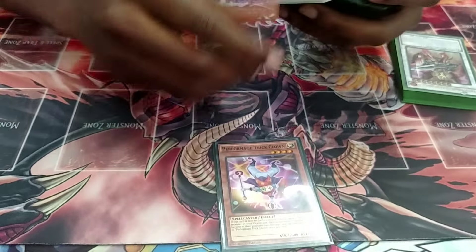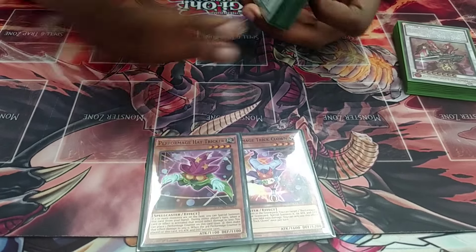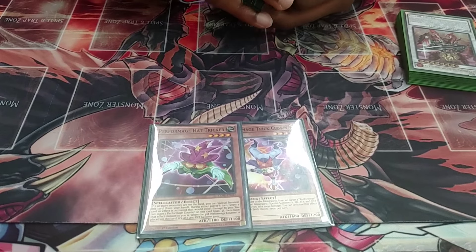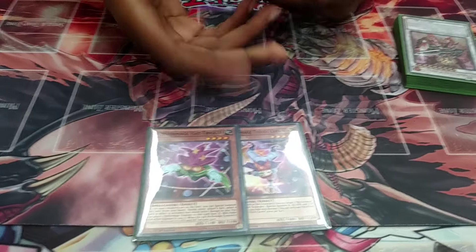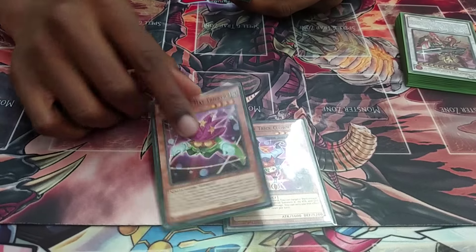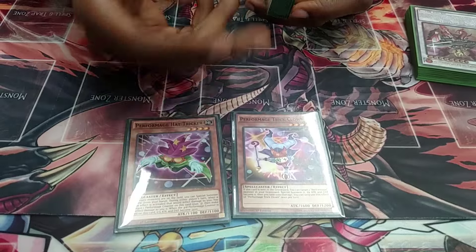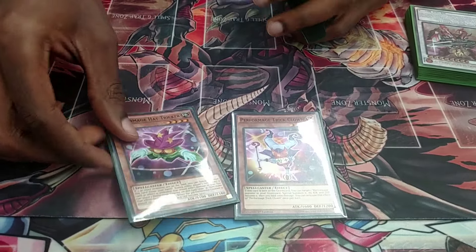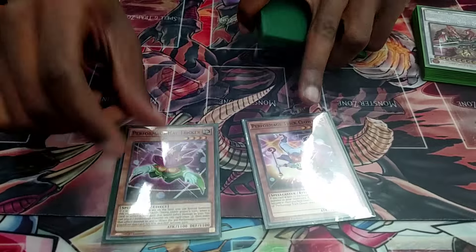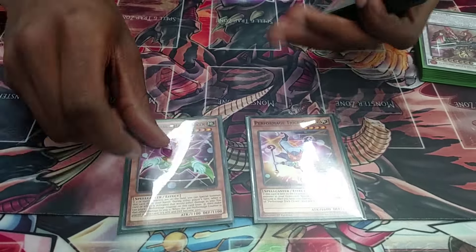I play one Trick Clown and one Hat Tricker. Hat Tricker — you don't really need that extra special summon that much, and just like Damage Juggler they'll clog if you play too many. I only play four non-pendulum normal monsters. Even playing Trick Clown at two I still clogged, so I had to drop it down. I wanted different names, so that's why I played one of each.